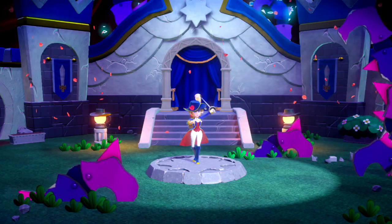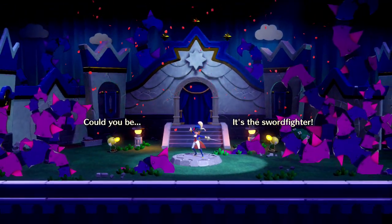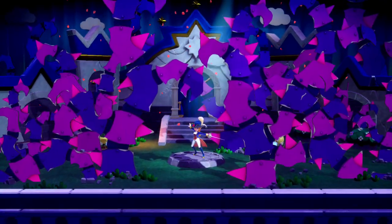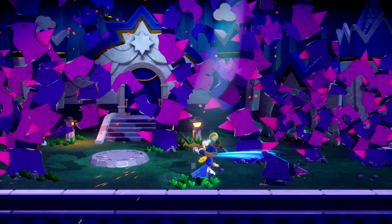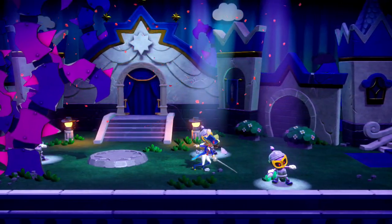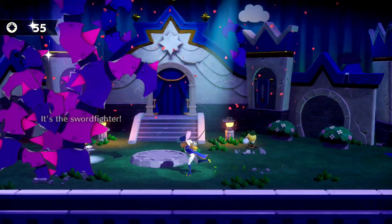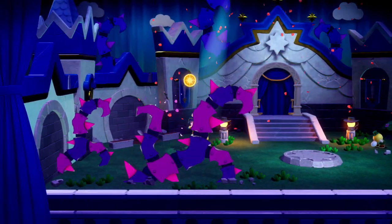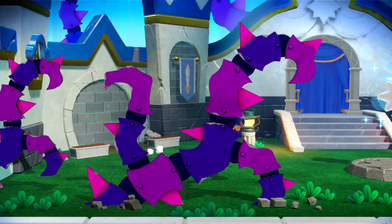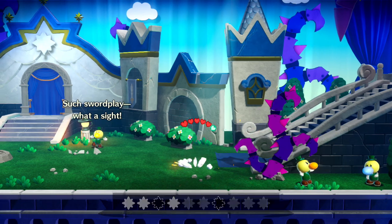For one thing, the jumping still bugs me. This is a Mario franchise — how do you not have the jumping down? I know this is not a mainline Mario team; this is Good Feel Inc. Now we have the Sword Fighter costume — let's cut it down. The sword controls work well, but again it's just literally mashing the B button. Because of all the different costumes, you have quite the variety in gameplay and mechanics.